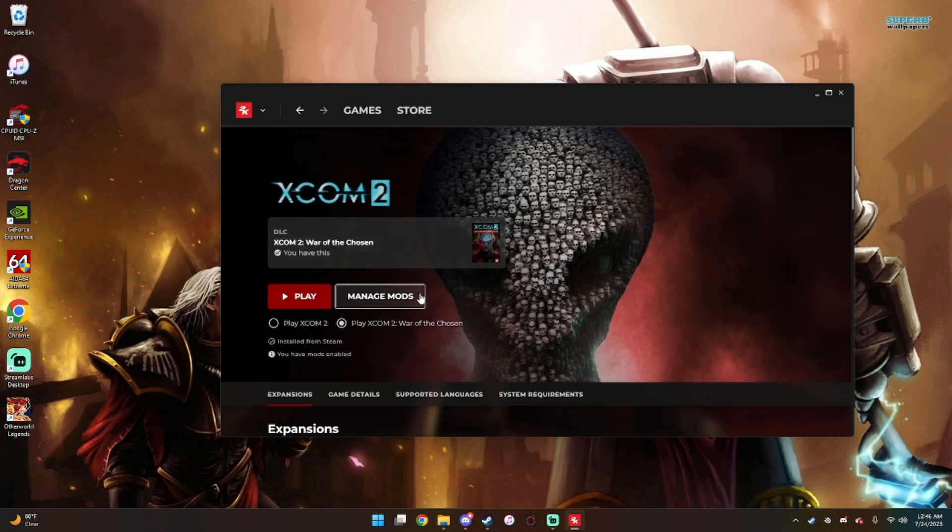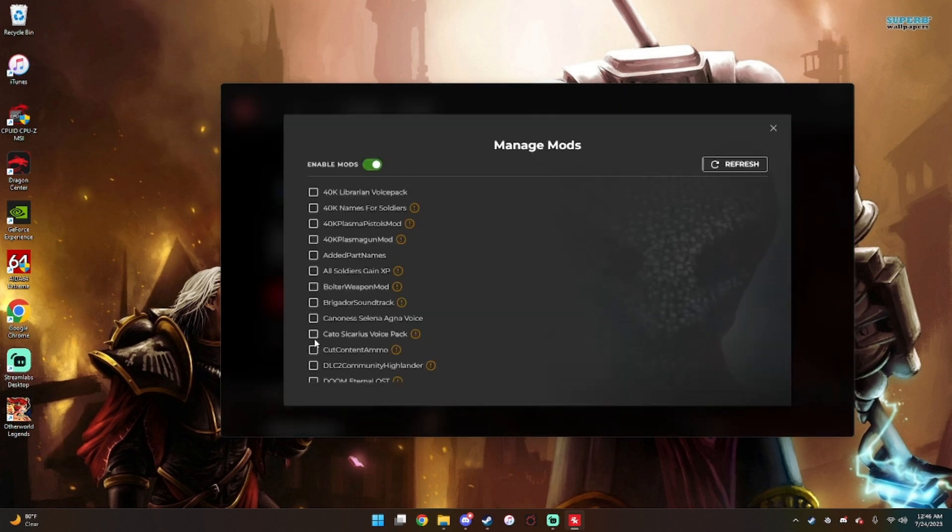First thing you're going to do is open the 2K launcher like I have here. You're going to go to Mod, then Manage Mods. It's very important that you hit Enable Mods right here. If you do not click this, everything after what I'm about to tell you will be all for nothing because the game will not recognize the mods.